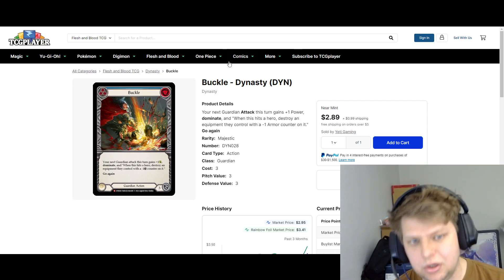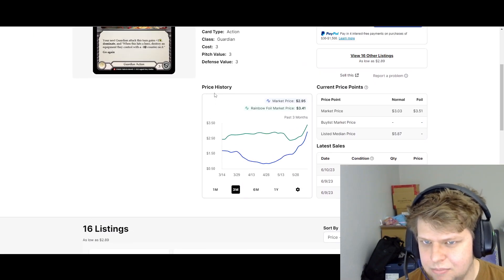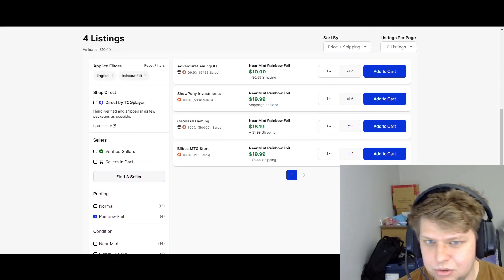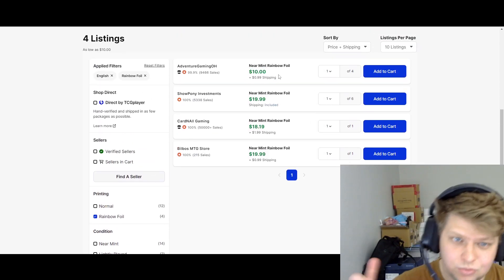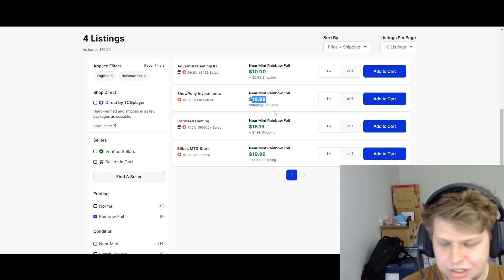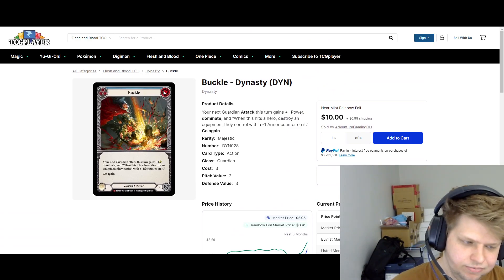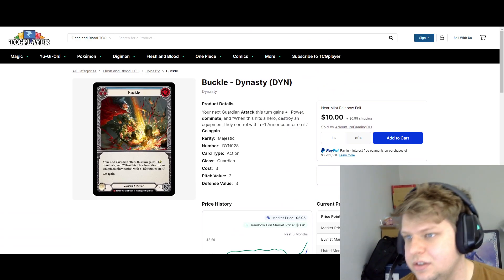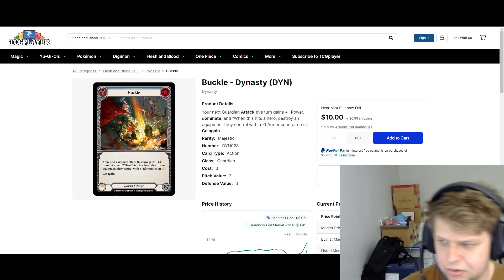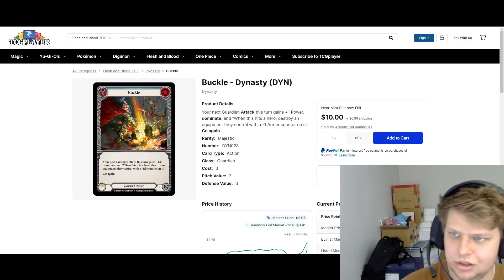Another card I want to talk about is Buckle. It's about $4 or $5 shipped for the cheapest copy. But if you notice, it's from Dynasty. And if we click Rainbow Foil, it's $10 — there's one seller that has it for $10, and then it jumps to $20. Dynasty Majestic Foils are cards that could go crazy. This is why I say pick up something like Looming Doom. I'm not saying to pick up Buckle — I just pull this up as an example to support my point with Looming Doom.